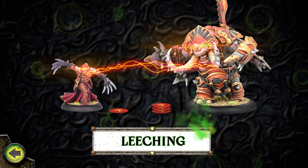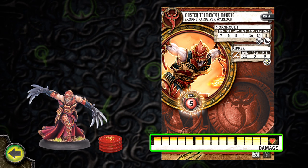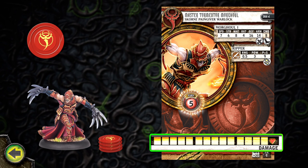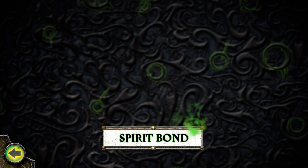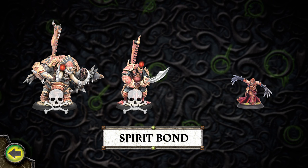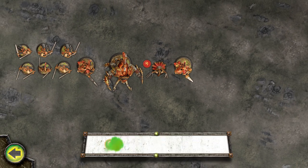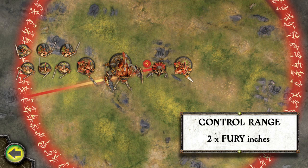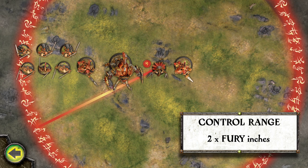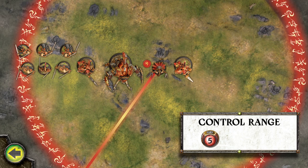Fury may be leeched from warbeasts that are both in the warlock's battle group and in its control area. Fury may also be leeched from the warlock's own life force; for each fury point leeched this way, the warlock suffers one damage. Additionally, Spirit Bond allows a warlock to choose to gain up to one fury point for each medium-based or larger warbeast in his battle group that was destroyed in play. A warlock's fury stat determines its control range — a circular area centered on the warlock with a radius extending from the edge of its base a number of inches equal to twice its fury stat. Master Tormentor Morgul has a fury stat of 5, so his control range is 10 inches.